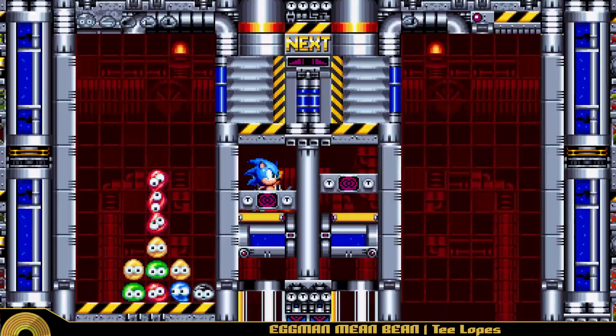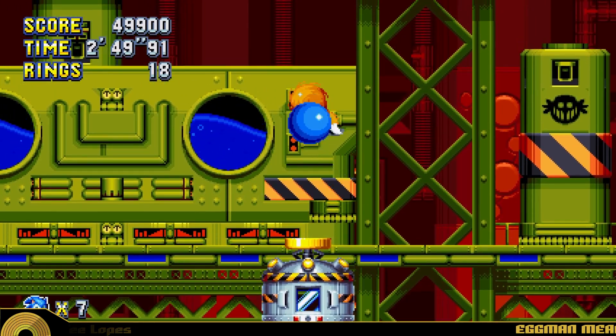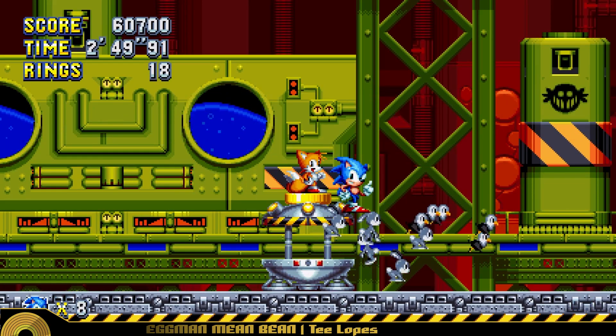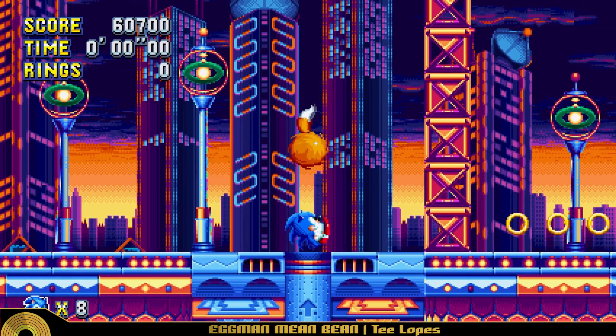With the Mad Doctor defeated for at least a short while, Sonic and Tails jump back into the tube that brought them here — begging the question of why they didn't do so earlier — and open the Chemical Plant capsule. Then it's just a short trip through some sort of interconnected sewer system to reach their next location: Mania's first and by far most famous original zone, Studiopolis. And with that, I hope you enjoyed the video!